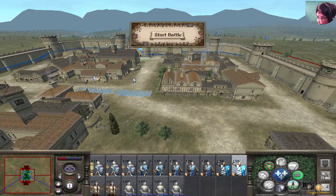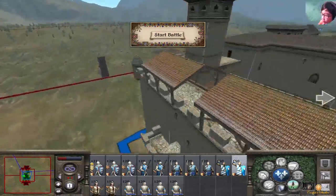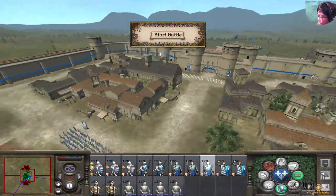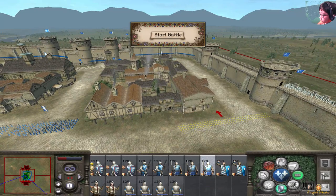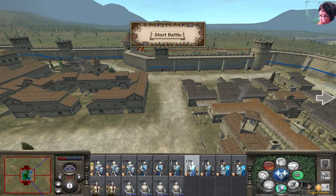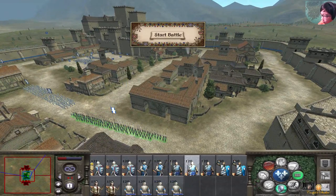They'll get to their position soon. This unit is going to watch this flank here. I also have these vulgar units — this unit of vulgar is going to watch this part of the flank. I have a lot of spaces to cover, but they'll guard this place.